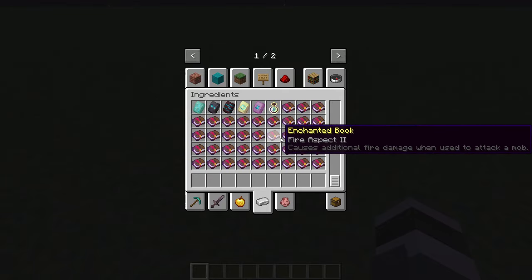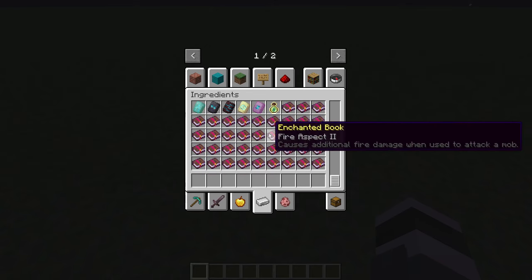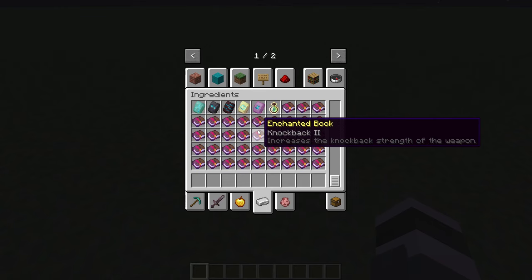Soul Speed — increases movement speed on soul blocks. As you can see, it just lists the description of every enchant in the game. This mod is especially good if you add mods with custom enchants, because most likely they have support for this mod and it will show what the custom enchants do. A pretty good mod for vanilla enchant descriptions or expanded mod enchants.